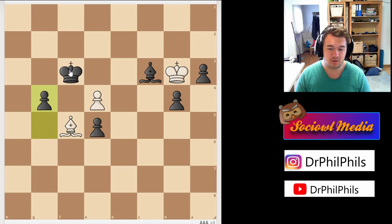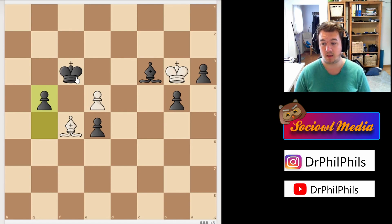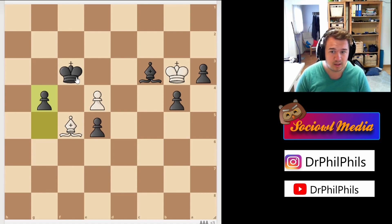G takes h5, king takes h5, he gives check, king g4 — not check — king f3, and now bishop f5, g4. In this position white has to give up the bishop, otherwise the pawn promotes to a queen and then I win the remaining pawns. He didn't see any defense and resigned the game. A very instructive game — the engine finds some inaccuracies, but for my level and given that I'm not a great endgame player, I think it's quite instructive and I learned something. I hope you guys did too. Leave a like and subscribe — see you next time!